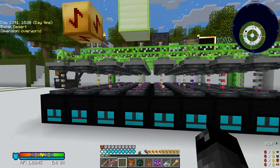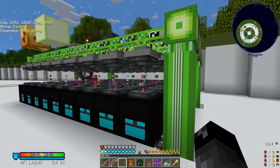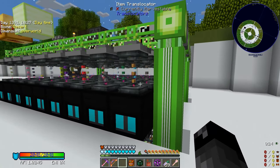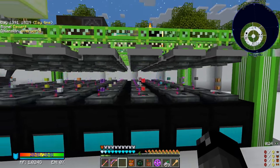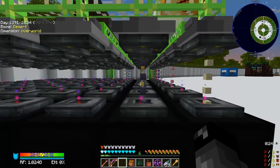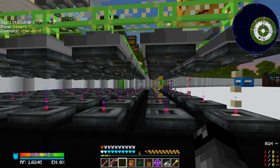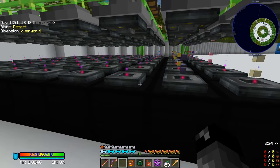Welcome back everybody to another episode of Project Ozone 3 Kappa Mode. Last episode we started adding more blocks into our quantum compressors. Since then off camera I went ahead and added the rest of them — everything that we can add we're making singularities out of. You can see a good portion of these have stopped and there's just some at the very end that are still going.